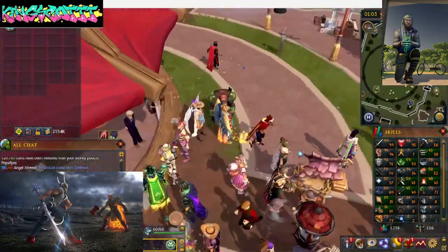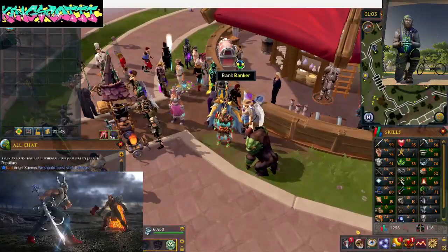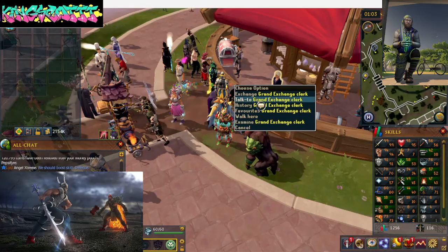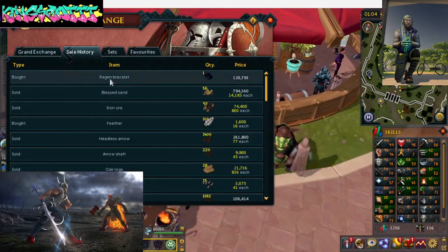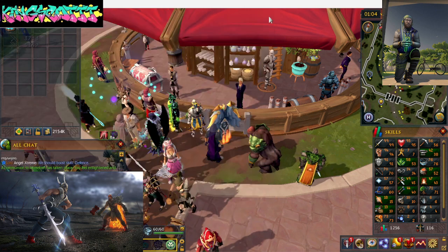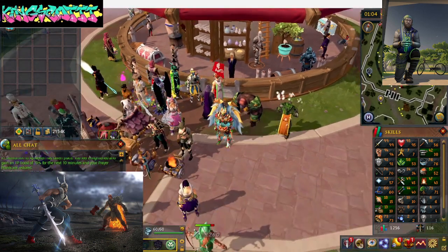Hey, what is going on guys? Your boy Scott here. Going to be showing you pretty much how to make a little bit of cash. I literally just sold blessed sand, $14,000 each for $700, almost $1 million for 56 of them. That's fantastic, especially if you blessed the sand. Because I see a whole bunch of people asking 'give me $10 million, give me $20 million.'